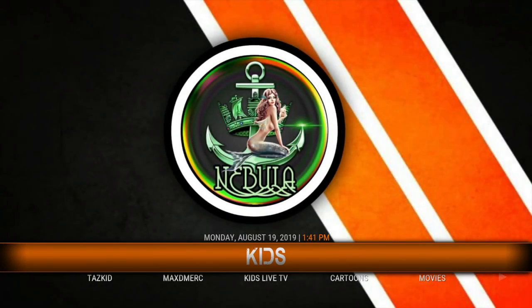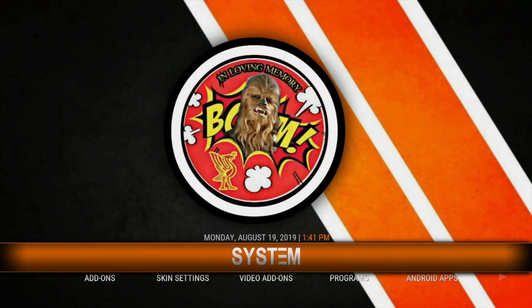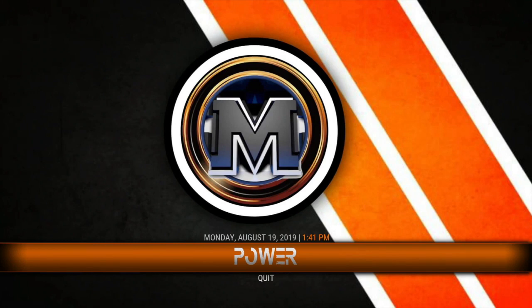Your main menu gets a little smaller — just the things that you use. The thing about this is you've got to be willing to explore. You can't just get something and say it doesn't do this or that — you have to explore, learn along the way, and remember what you've learned.